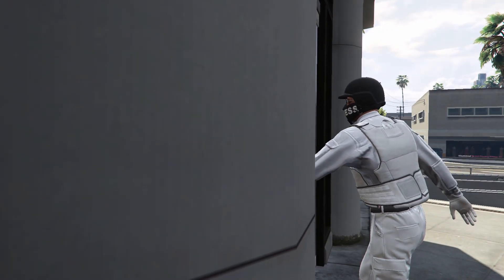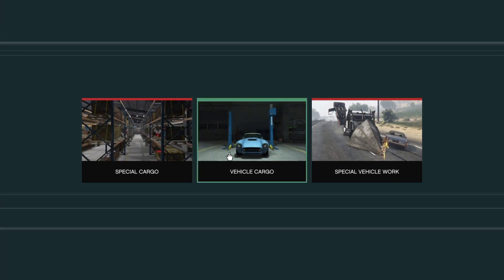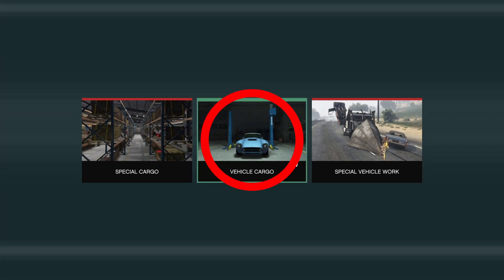Now enter your CEO office and in the back access your computer. Over here you have three options you can choose from. The one you want to do is Vehicle Cargo.